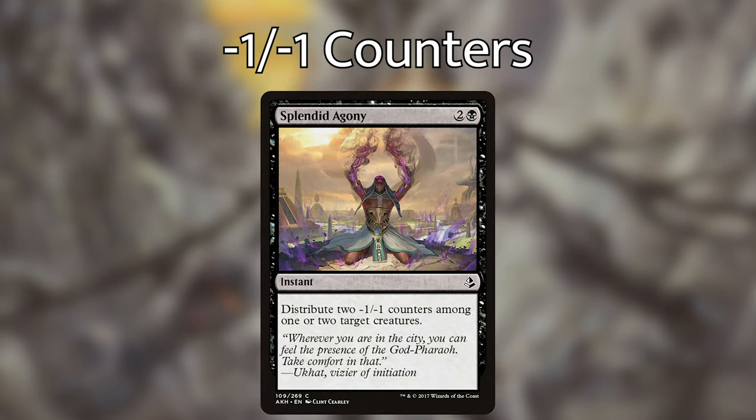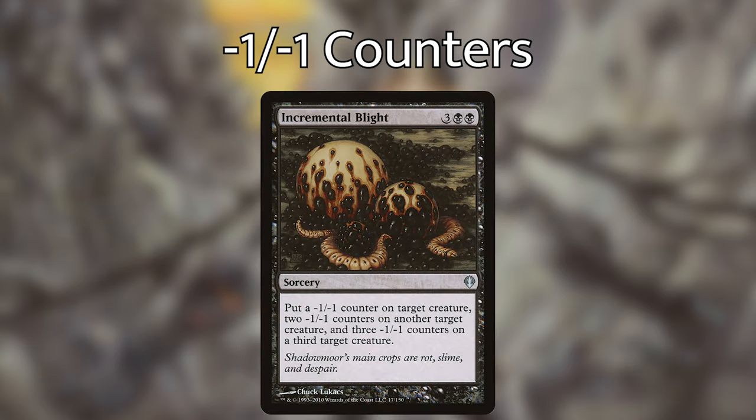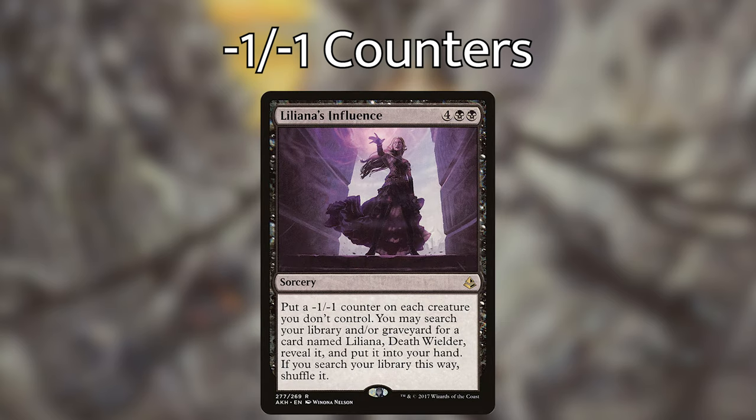Splendid Agony — two and a black instant — distribute two minus one minus one counters among one or two target creatures, allowing us at instant speed to put minus one minus one counters on some creatures before they die. Incremental Blight — three black black sorcery — put a minus one minus one counter on a target creature, two on another, and three on a third. Liliana's Influence — four black black sorcery — put a minus one minus one counter on each creature you don't control, and you can search your library for Liliana, Deatwielder. This card may not be great in other decks, but in this deck it is exceptionally useful — putting minus one minus one counters on each creature is exactly what we want, even if we don't have Liliana, Deathwielder in our deck.